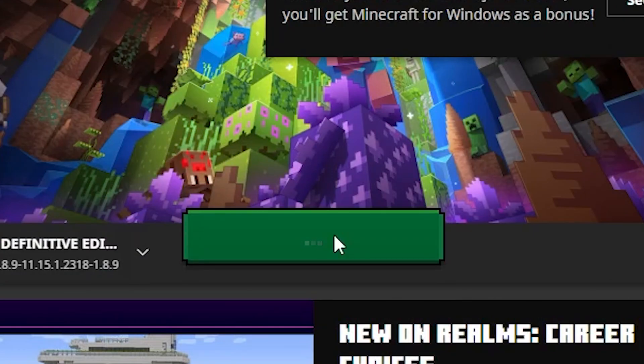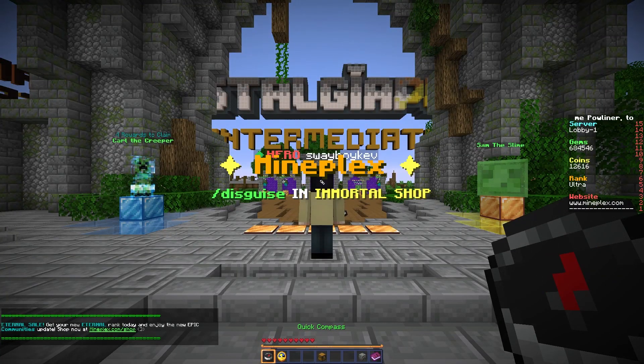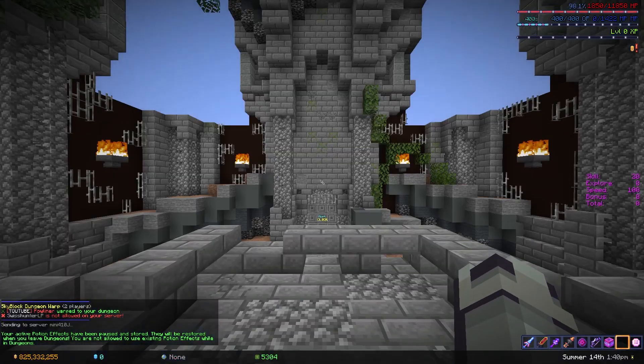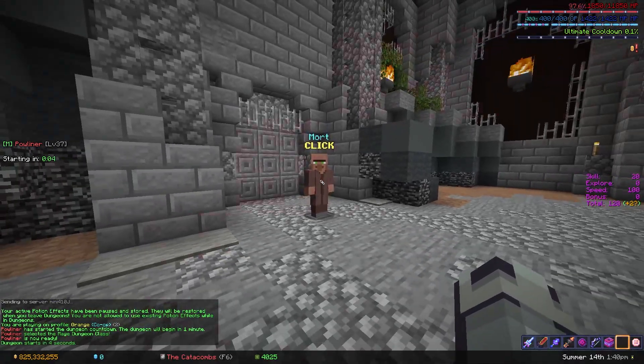Step 1: boot up the game. Step 2: log on to Hypixel — that's the wrong server. Step 3: go into dungeons. And finally, step 4: swap your class to anything else.